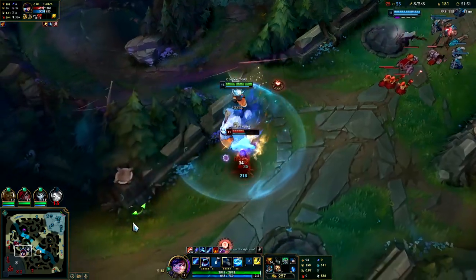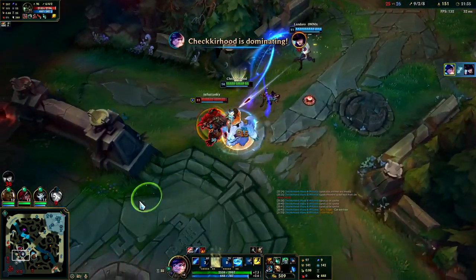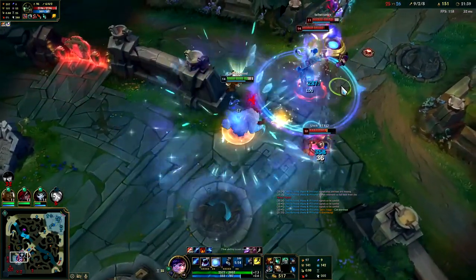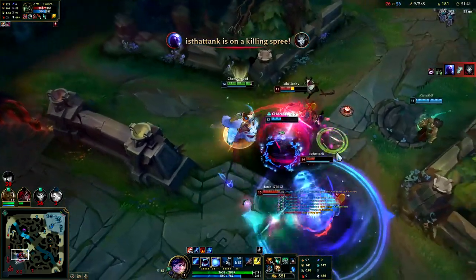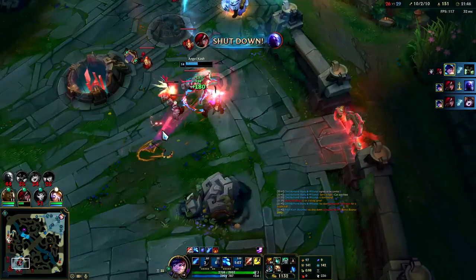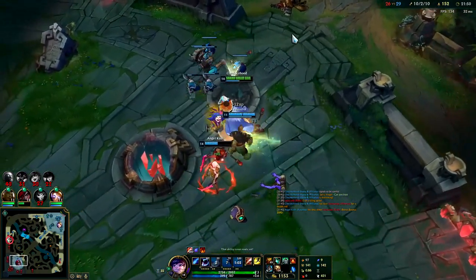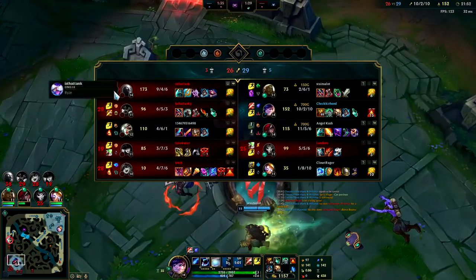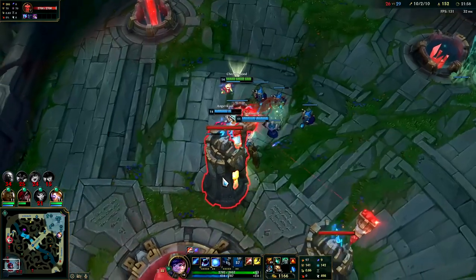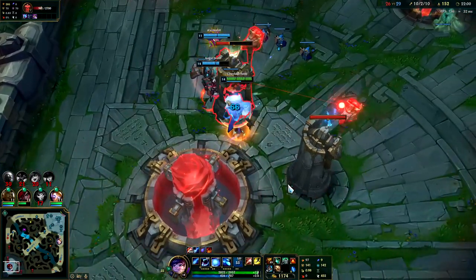Hit with the red smite — stay on top of her. We got her flash too. We're doing a lot of damage with our Sunfire Aegis. I'm gonna R to try to get Ryze away from Jinx — trying to give Kata resets on the Warwick. She got the resets, there we go! We actually helped Kata out there a lot by killing... I think it was Ryze. We gave Kata resets and then she chewed them up.